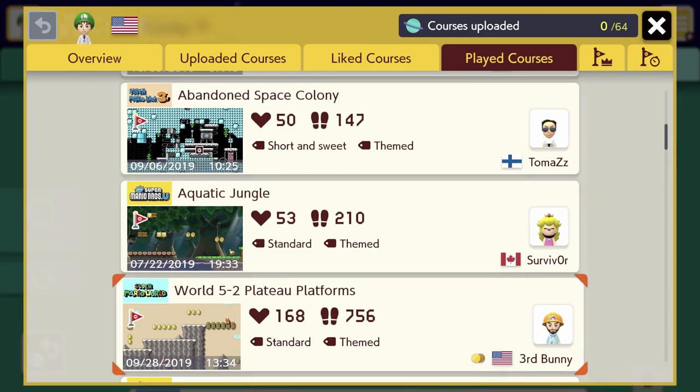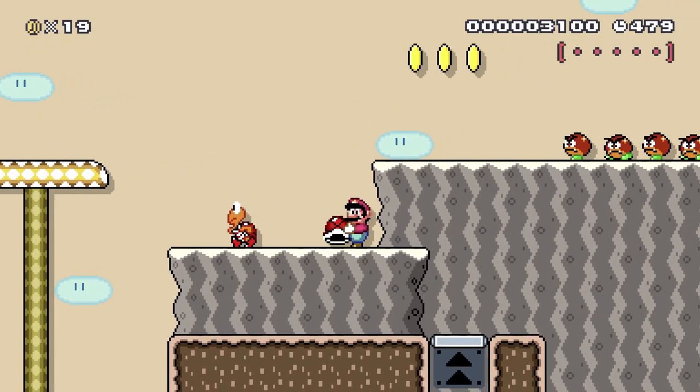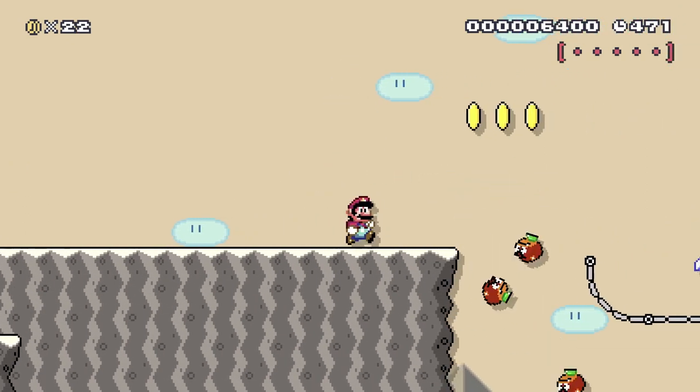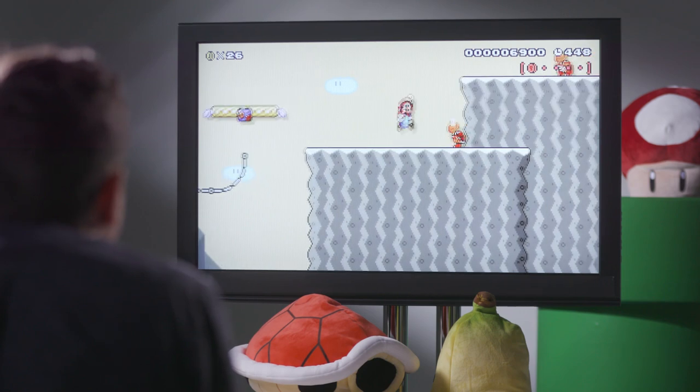Our next level is called World 5-2 Plateau Platforms, made by Third Bunny. He says it's Course 38 of Super Mario Maker Worlds. It's got a pretty decent clear rate of 8.17%, so more on the moderate side. That course name makes me think he's got a lot of courses that he's created. Right off the bat, I like that he used Super Mario World — the Super Nintendo game style. Super Mario World was always one of my favorite games on Super Nintendo. So far pacing feels good, almost like it could be in a Mario game.